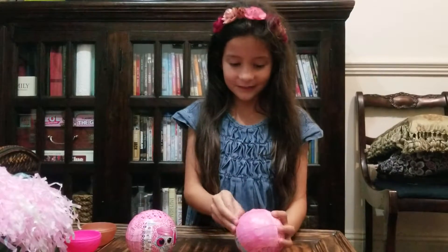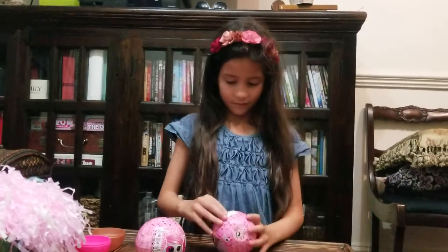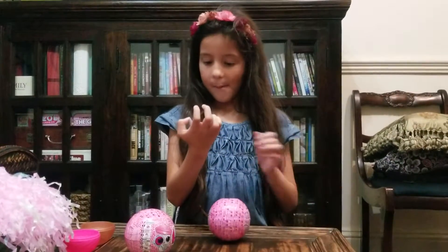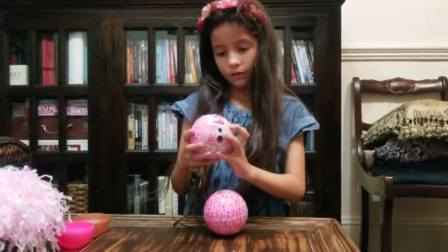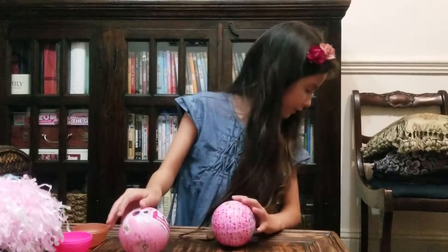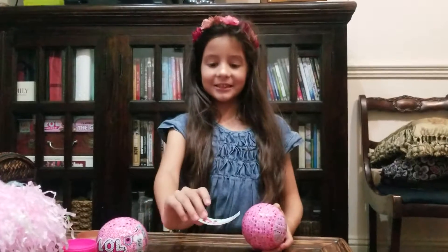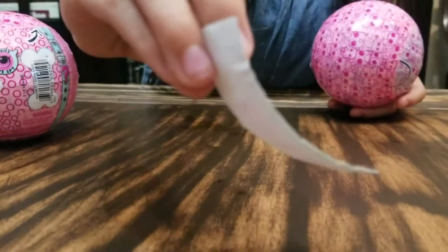I'm going to start with this one — this one looks like it has really good mysteries. There's plastic on it so I can't see anything! Mine is a sticker, see? We have our secret message — it is actually a sticker, this is pretty cute. And as you can see, we do need the magnifying glass because I can't read what this says. You can see some blue here, but I still can't read it.